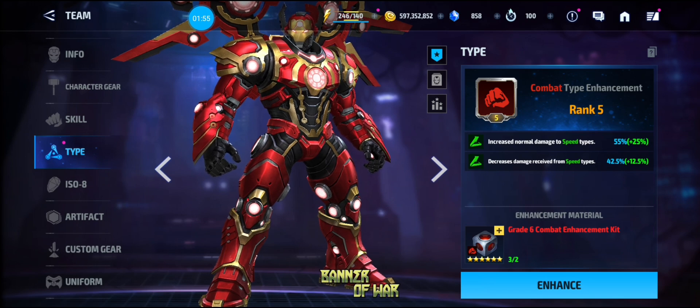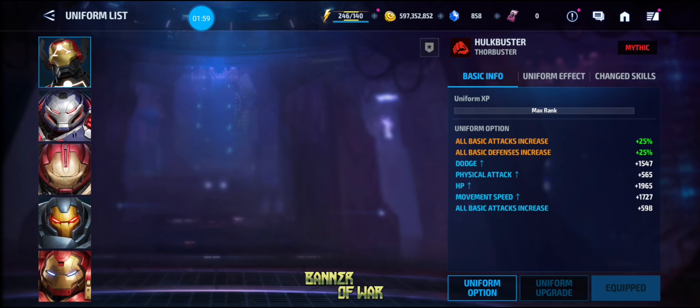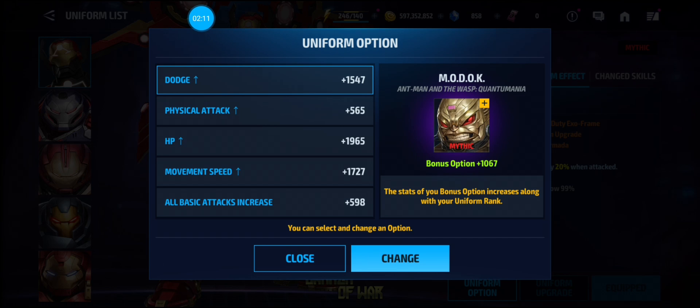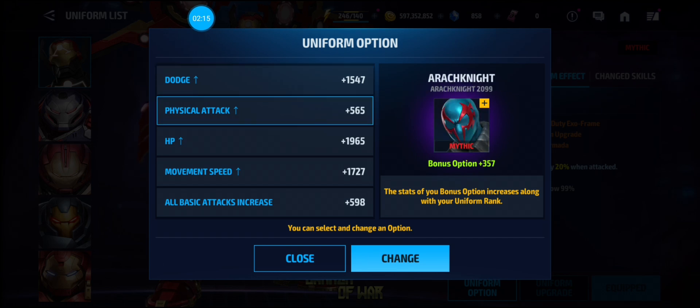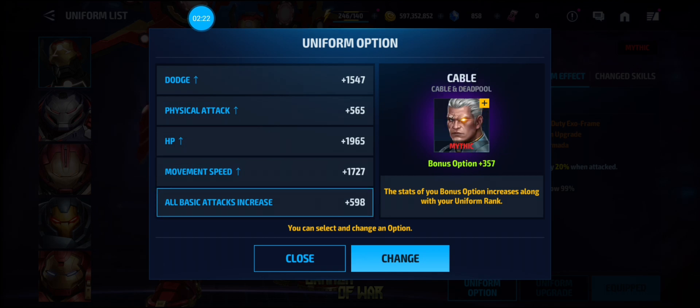His type is Combat, and the rank 5 uniform is at Mythic. The uniform decreases chain hit damage by 20% and gives a 3% heal for one second. The uniform options are MODOK, which is his best uniform, Rat Knight, Domino, Carnage, Cable, and Deadpool — which is a very old uniform.